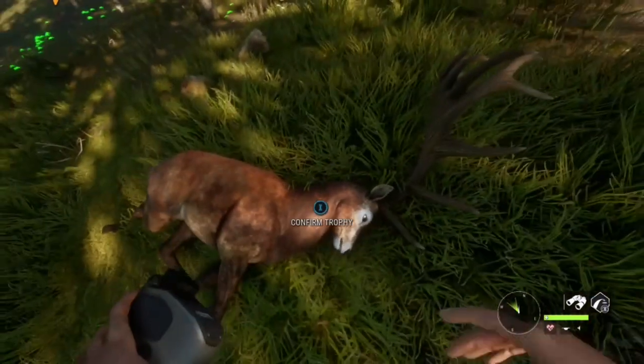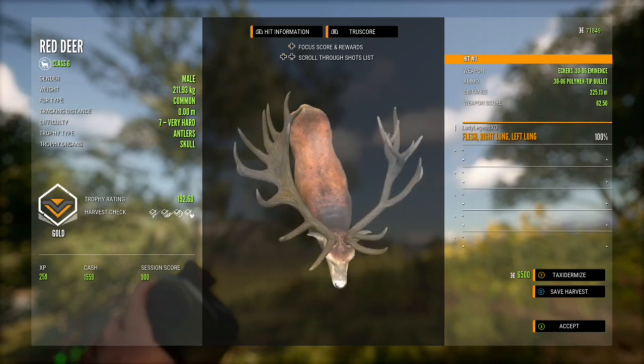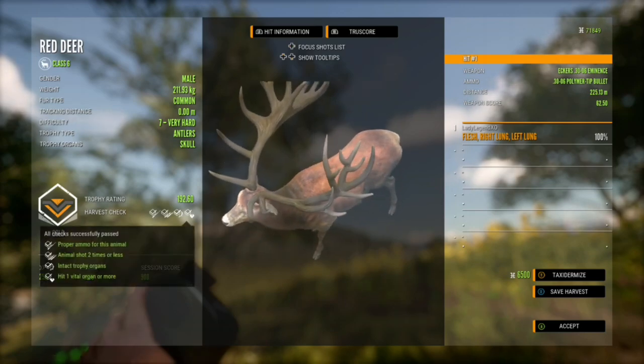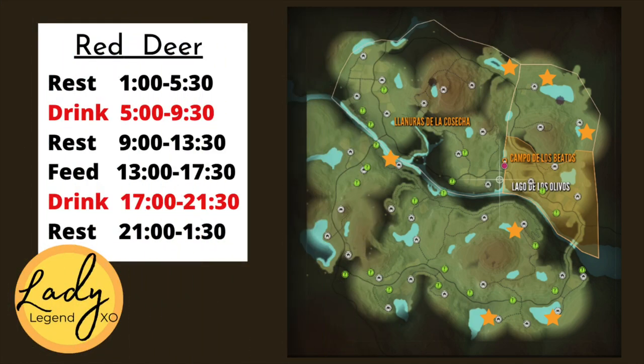We've just taken a shot on a really gorgeous level 7 red deer. It's a gold with a trophy rating of 192.6 and it has a pretty funky rack — looks like it has half a rack from one deer and half from the other. That's the nice thing about having true rack.